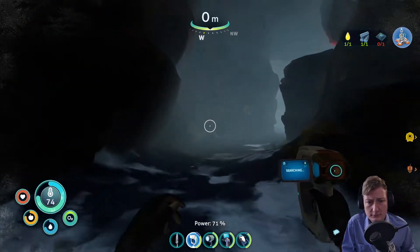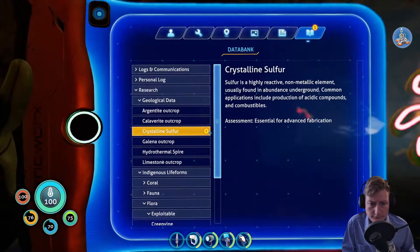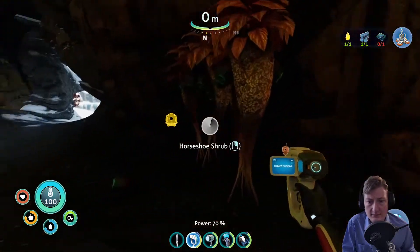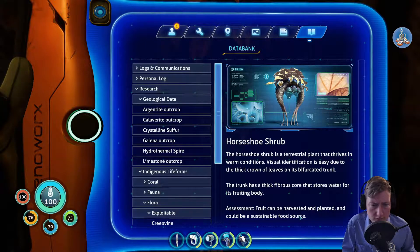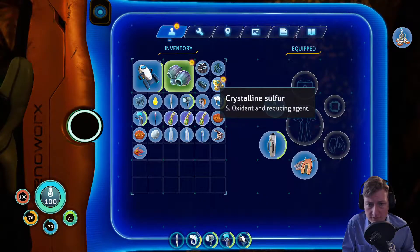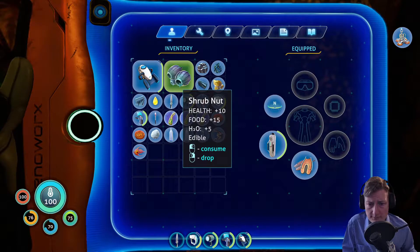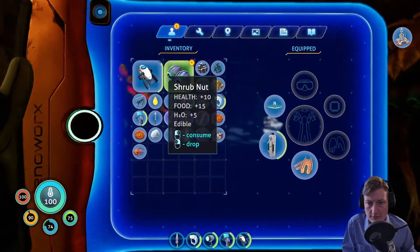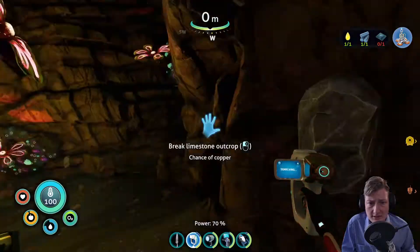Crystal sulfur — for what? Advanced fabrication. That was like really late-game resource. That's Horseshoe — fruit can be harvested and planted, could be a sustainable food source. It also gives me health back. Pick another one of those because it doesn't say that it spoils. Maybe it's not a spoiling process thing.